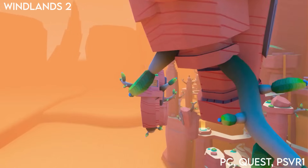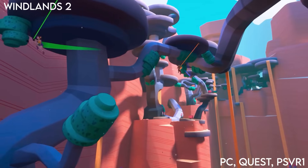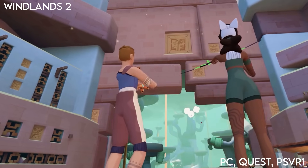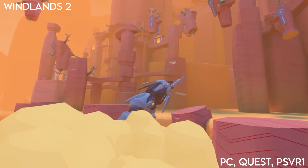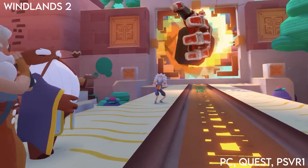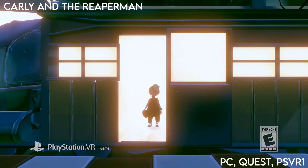We've also got a few platformers. Winlands 2 is an amazing semi open world platformer where you move around by jumping and swinging which takes a little getting used to but once you do it feels like second nature and it's some of the best movement in any VR game. You can play up to 4 players with huge boss fights. It's available on PC, Quest and PSVR1 and is also coming to PSVR2 in the future.